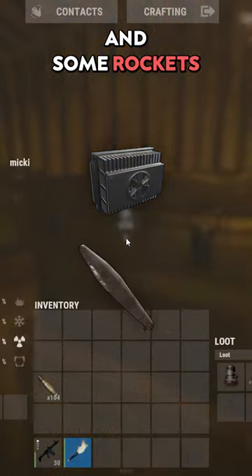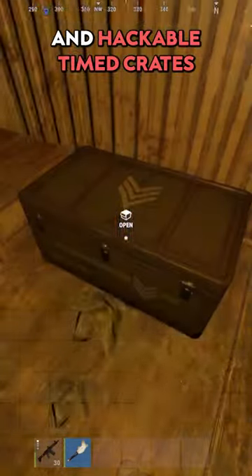First, you will need to obtain an aiming module and some rockets, which can be retrieved from elite crates and hackable timed crates.